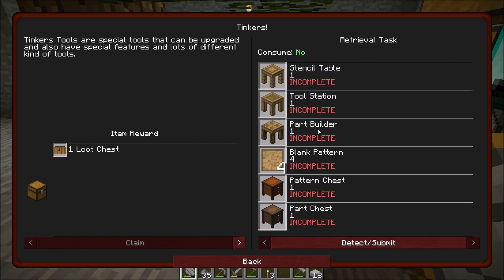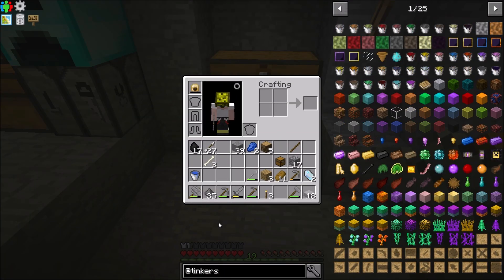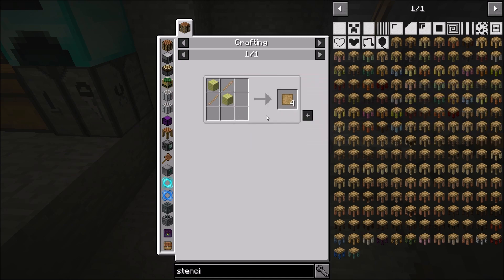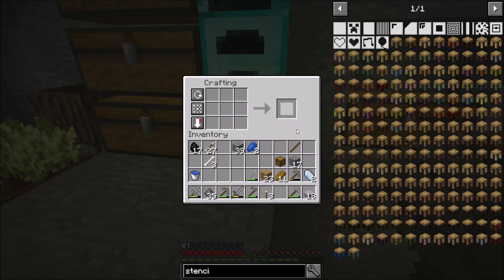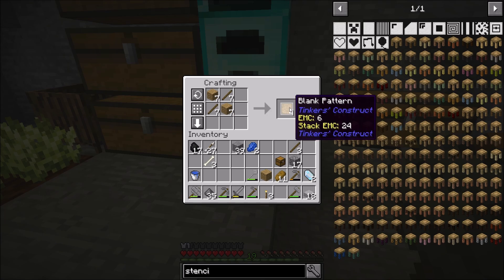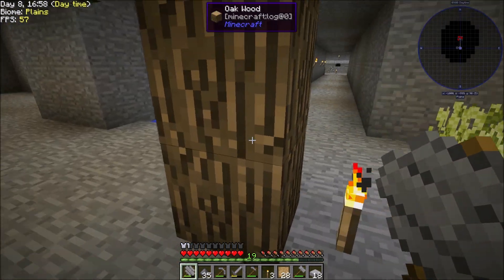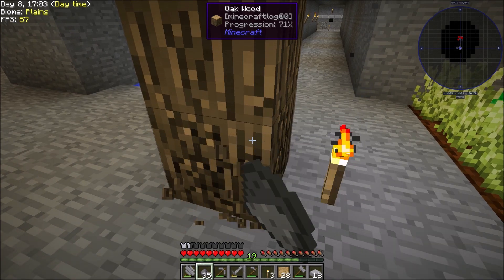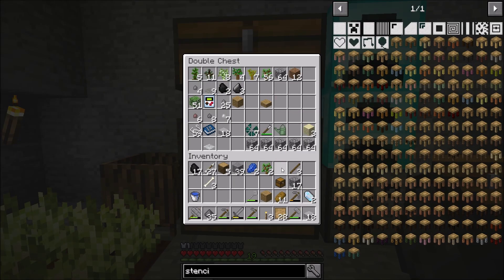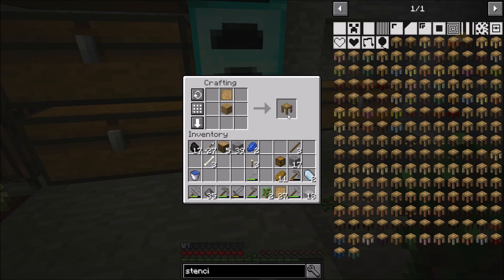Let's jump back into the quest book and start going into Tinkers' — the Stencil Table, Tool Station, Part Builder. I don't remember how to make any of this stuff. The Stencil Table needs blank patterns, so I need a bunch of blank patterns. Let's get some wood — I've got 28 of them. I'm out of wood. I'm going to get a Bonsai thing set up at some point soon. For the time being, let's run down and grab this stuff. While that's waiting, I can now make the Stencil Table.